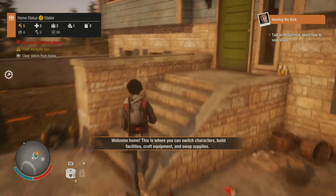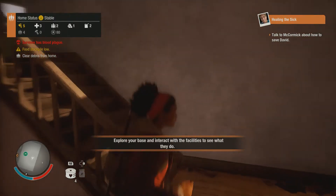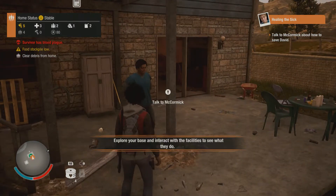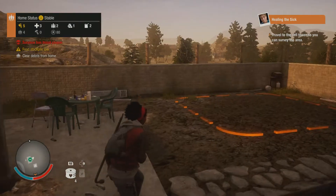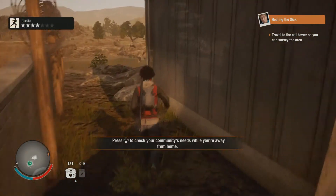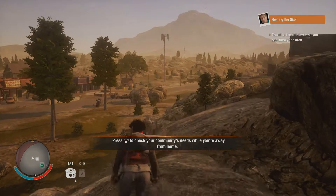Let's go talk to the doc, wherever he is. The infirmary will lose David due to blood play — can you survey the area for the building materials? I saw a cell tower nearby, I should give you a clue. Now we've got to go to this tower. Which is... where am I going? Some radio tower? Oh, is that it — way out there?